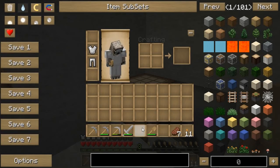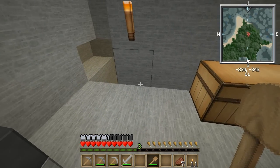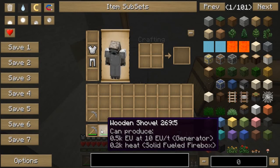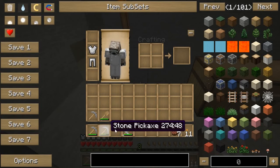Alright, I'll do a chestplate and pants. Woohoo! Yeah, there's over half of our armor bar done. Alright, let me sort this a little bit.